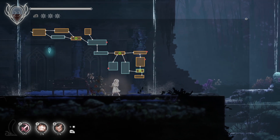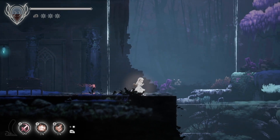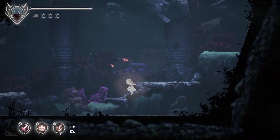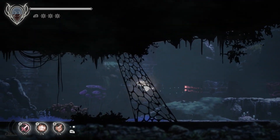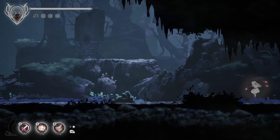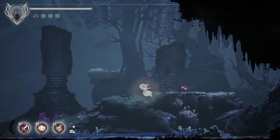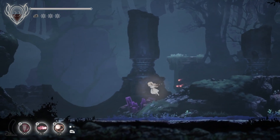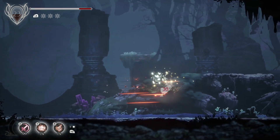We're going to start by going to the left in this room, and basically just try to complete things. I have to remember the Swim button. The Swim button is also my Dodge button. My hammer doesn't work underwater — whoops, didn't notice that.